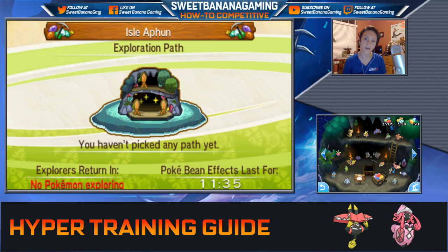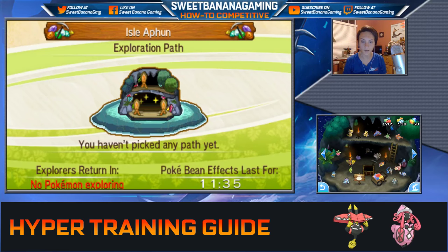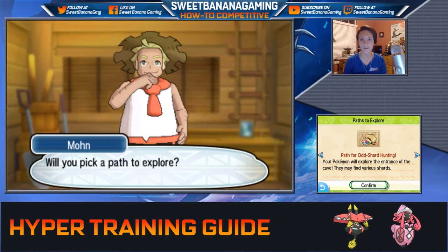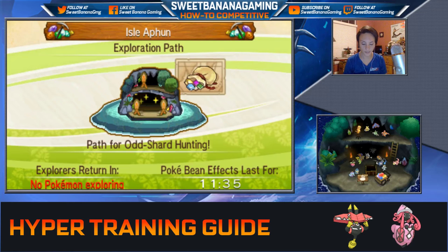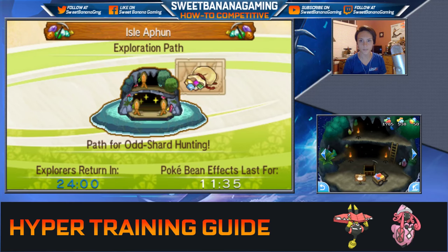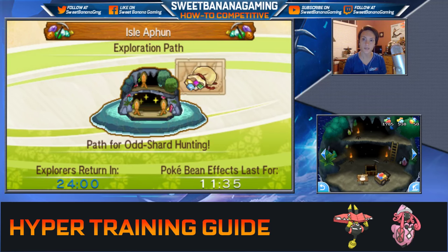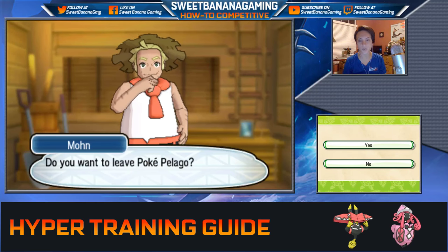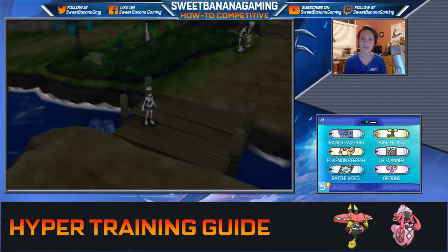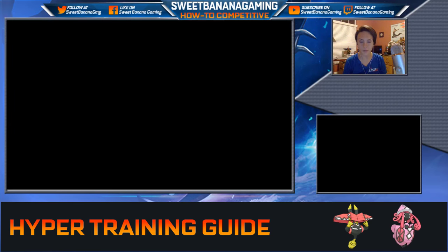You actually don't need to have Isle of Fun upgraded at all in order to do this. You go in and select the Path for Odd Shard Hunting. That's going to get you some shards of different colors. It takes 24 hours, but if you use the full effect of Pokebean, it'll take 12 hours, so you can do this at most twice a day. I recommend doing that. With each run you get a few shards, and if you get 30 of one color, you can go into the Festival Plaza and trade them in for bottle caps.